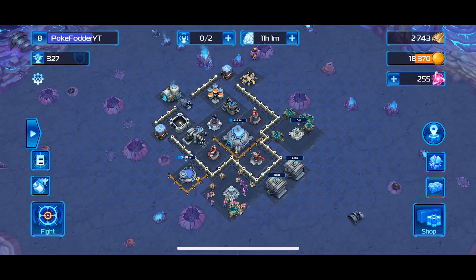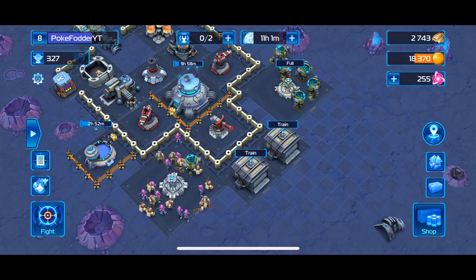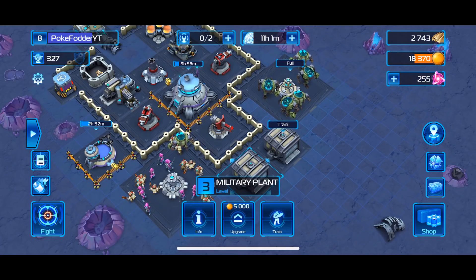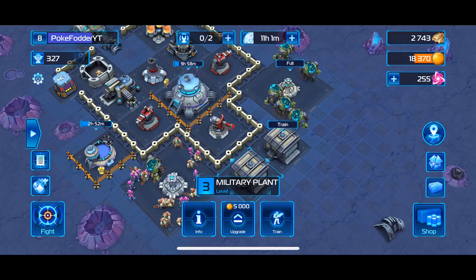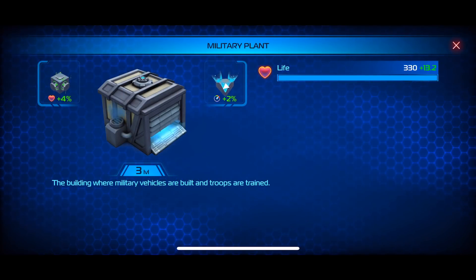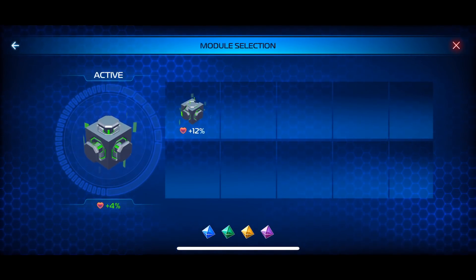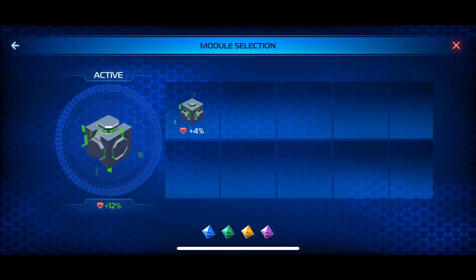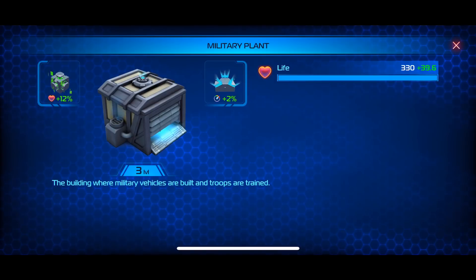In order to battle, the first thing you're going to need is an army. To create an army, you go to your military plants. I've upgraded mine to level three. You have three options — the info option, and on the left and right you have options to add upgrades. I'm going to upgrade with a fragment, which is going to help the performance of your military plant.